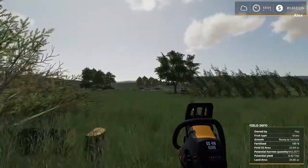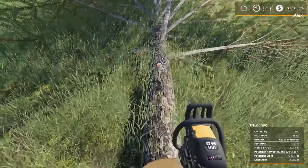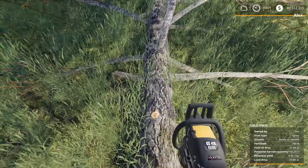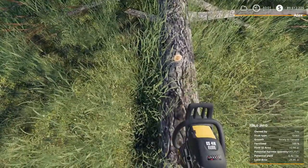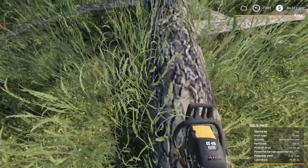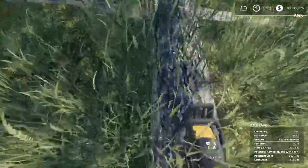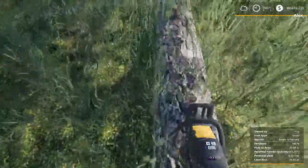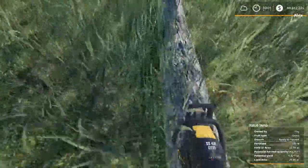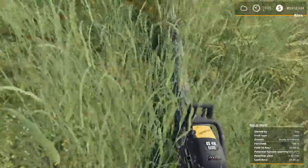Once you've got the tree on the ground, if you're not up to forestry harvesters yet, you need to de-limb the tree. How do we do that? We point the chainsaw at the trunk of the tree, crouch down, fire up the chainsaw, and just start walking along the trunk. As you're walking along the trunk, you will magically be trimming the branches off. Nice and easy.